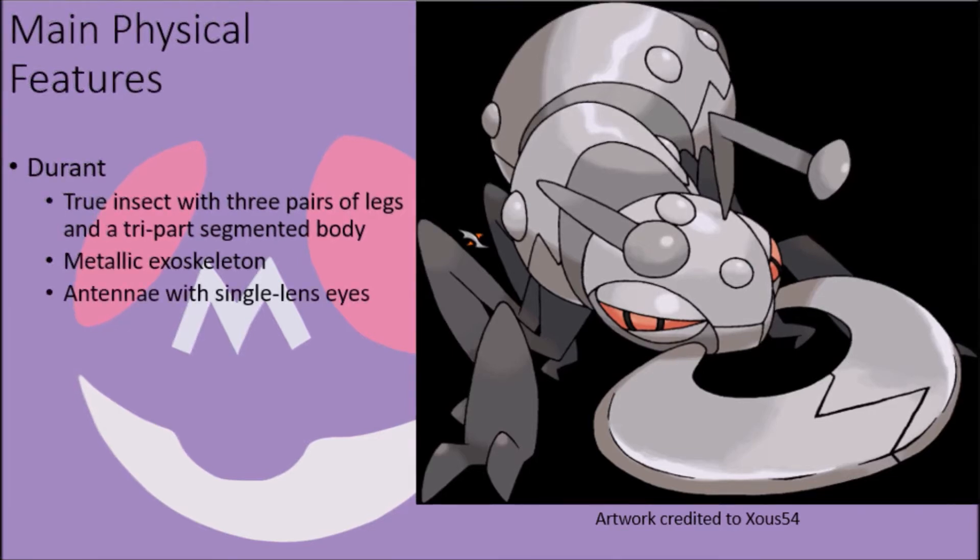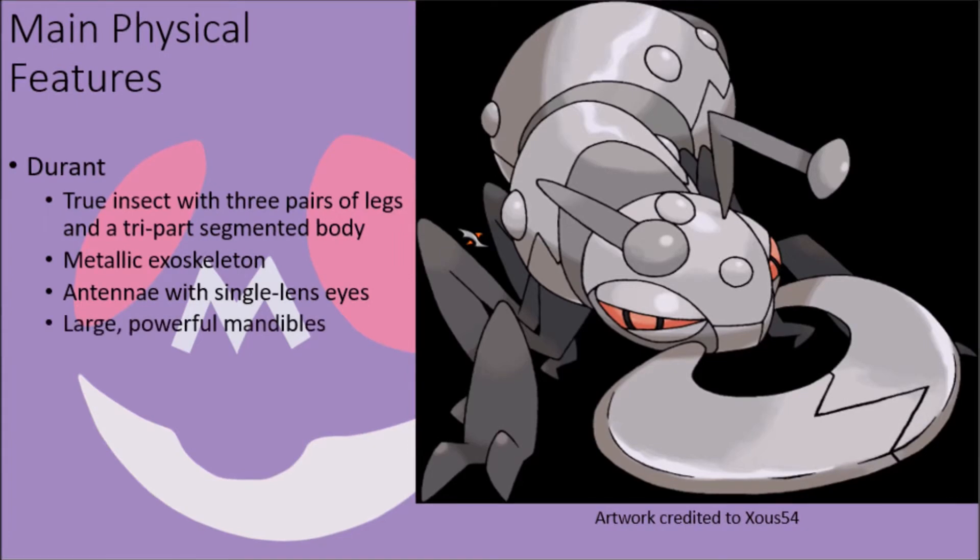They have a pair of metallic antennae used for detecting air temperature and scents, and their eyes are a deep red marked by only a black ring around the pupil. Unlike most insects, these creatures do not possess compound eyes, instead opting for a single-lens structure that maintains greater depth perception to aid in counteracting their primary predator, Heatmor. Their primary means of offense comes from their massive metallic mandibles, which are capable of cutting through incredibly hard materials and are perfect for tunneling through hard rock and dealing incredible physical trauma to anything that disturbs them.